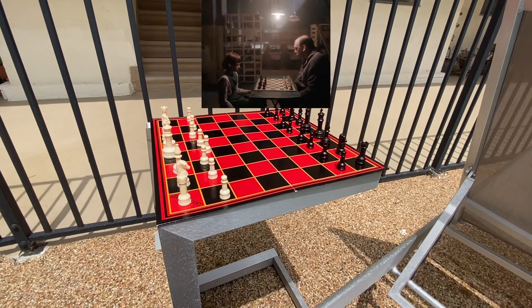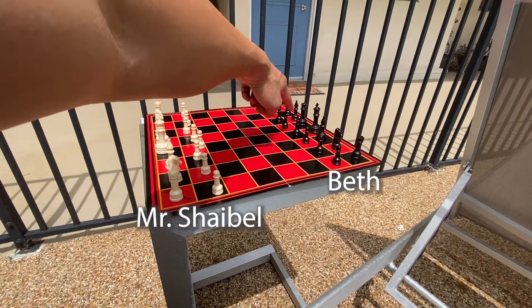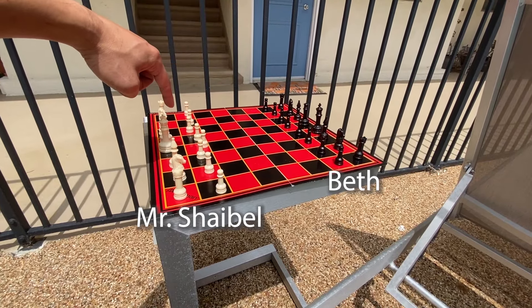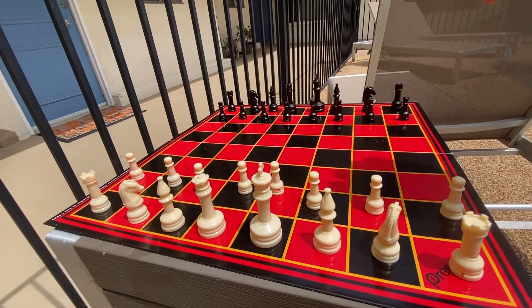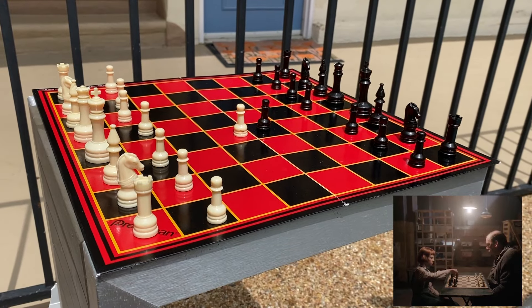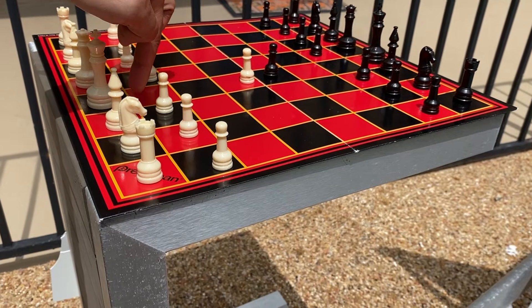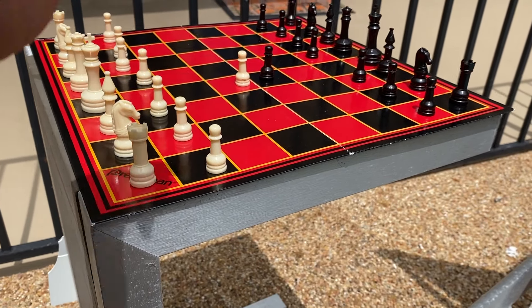This was the first chess game played in the Queen's Gambit, the Netflix show. Beth was playing black and the custodian was playing white. The opening played was the standard King's Pawn opening. This opening is played a lot in games because you grab a hold of the center and you give your bishop diagonal a place to develop.